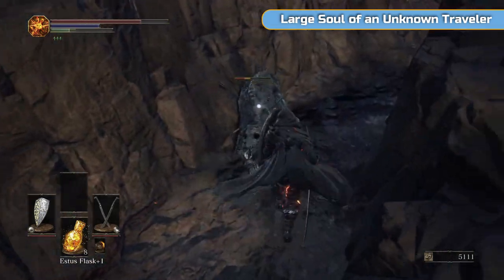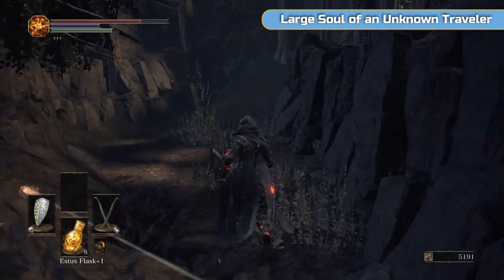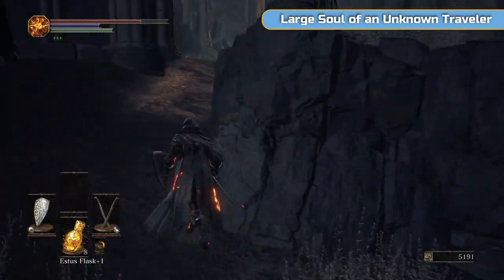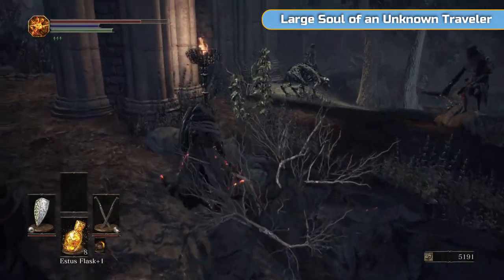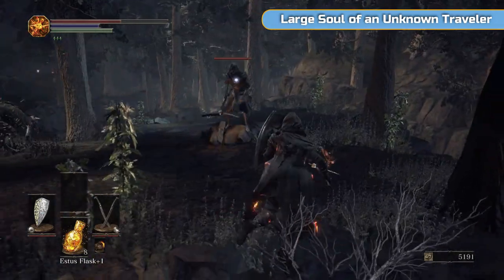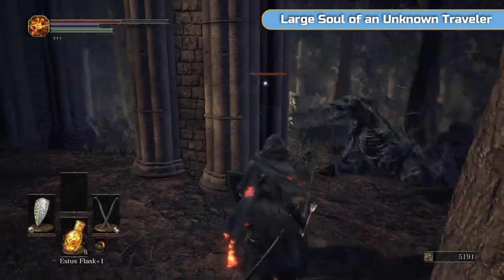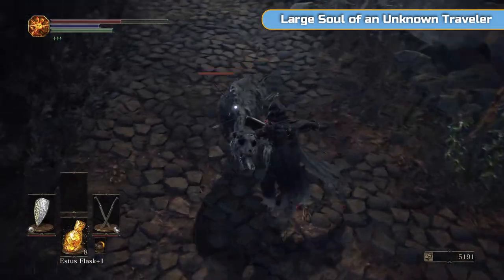This area — I've just gone in and hooked straight to the left hand side, sticking to the left through this ravine-ish type area to get all the way around it. Now if you want to, you can just leave. But there is a large soul of unknown traveller here — that's like the only thing that is here, so I'm going to show you where it is in case you want extra souls.